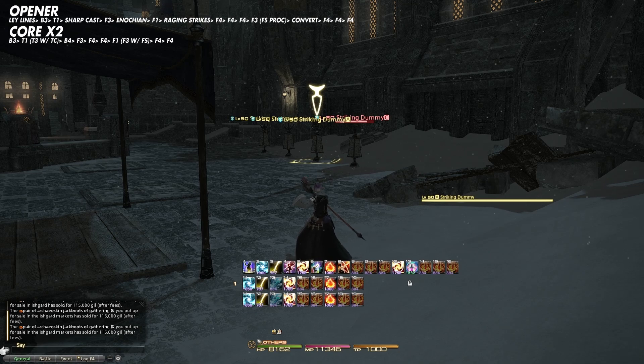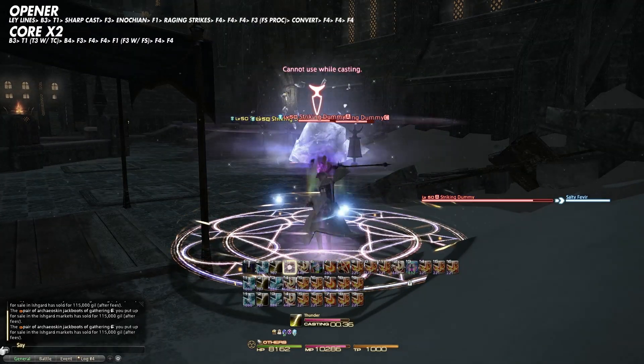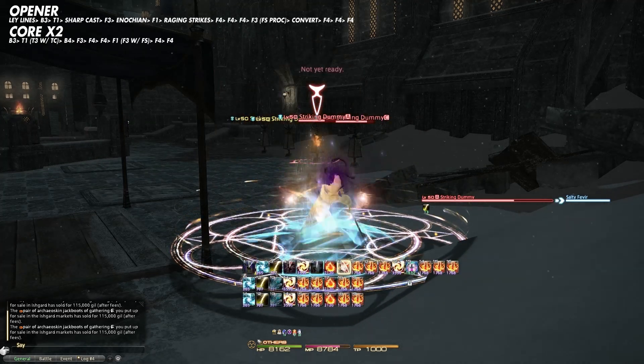So for the opener, we're going to cast Ley Lines into Blizzard 3, then cast Thunder 1 and use Sharpcast, cast Fire 3 then activate Enochian, cast Fire 1 and activate Raging Strikes.